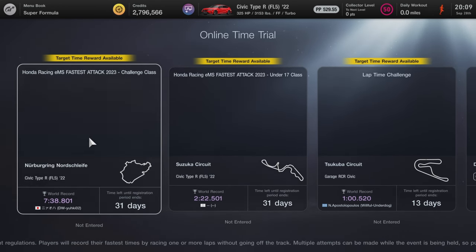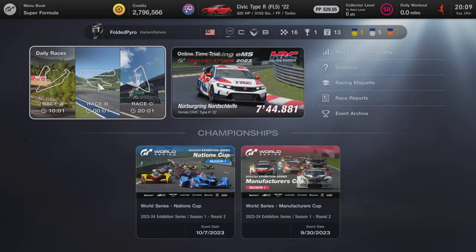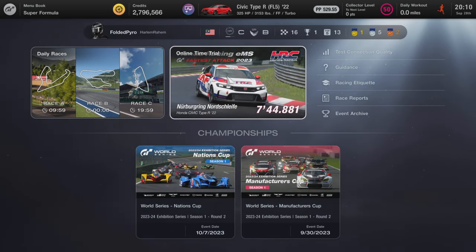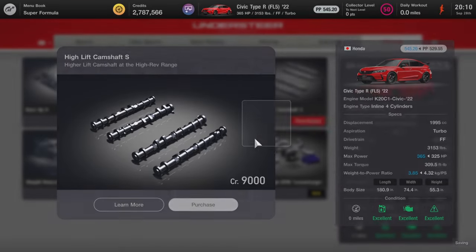The thumbnail photo wasn't loading, but this event is for the Nürburgring and Suzuka. You have 31 days to complete it, so there's a lot of time. Usually I like to upgrade the car first, so let's slap on some parts.